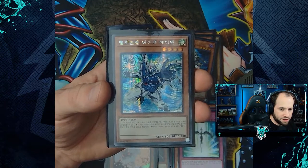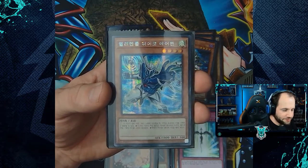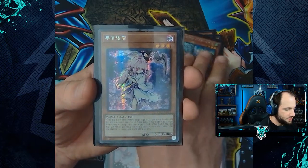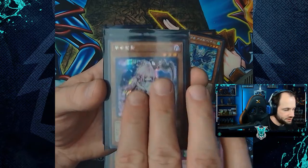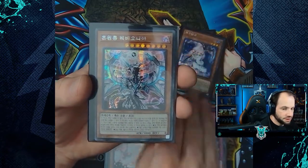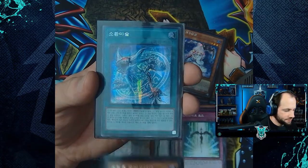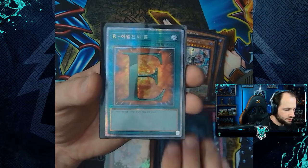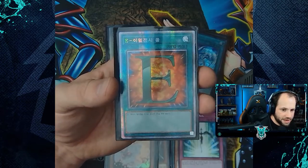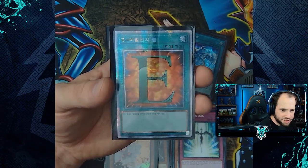Our secret rare cards for bundle two: the alternate artwork of Elemental Hero Stratos, the default artwork of Ghost Reaper and Winter Cherries, the default artwork of Chaos Dragon Levianeer, and Invocation. And our prismatic secret rare card of the box is E - Emergency Call.